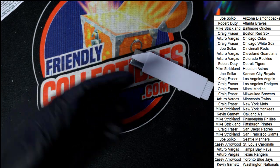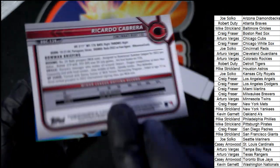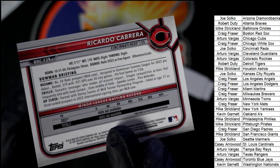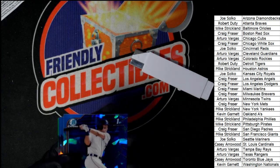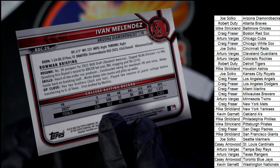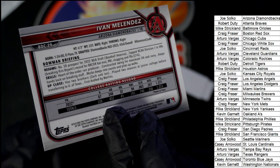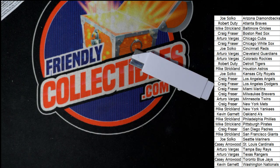Looking back at our parallels as we are talking about ripping some more Bowman Draft Sapphire — you can see he was a free agent for the Reds. The Ricardo Cabrera, numbered 2 of 99, free agent, Diamondbacks, 43rd overall in the second round. Pretty good stuff popping in Bowman Draft Sapphire — stuff is huge.